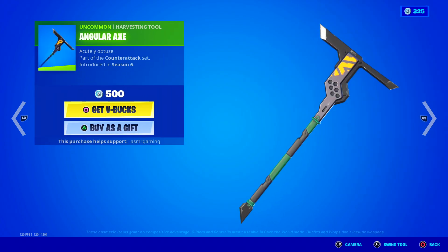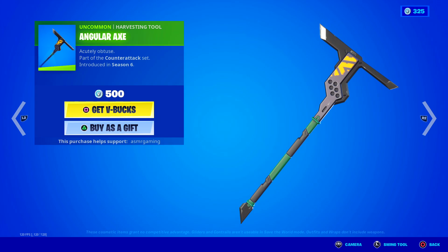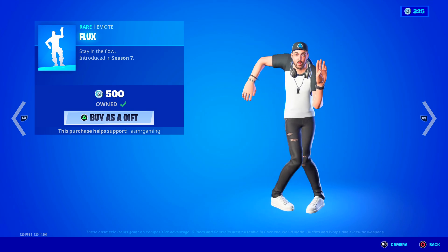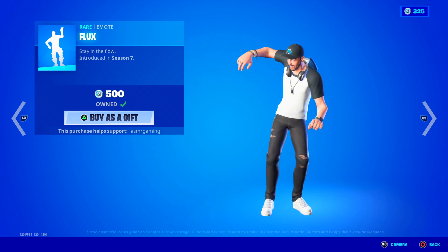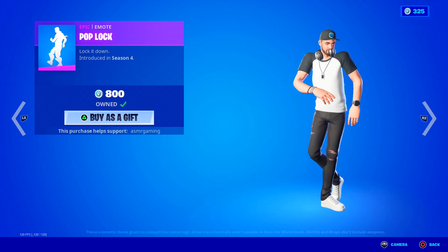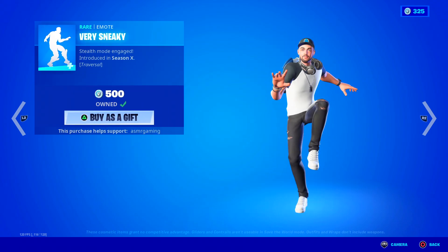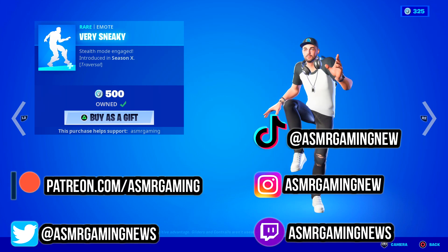This super rare angular axe — people are going to be excited about this one being back. Seriously, this has not returned on the item shop for a very long time. Acutely Obtuse. Here we got the Flux emote — stay in the flow — a crazy wacky emote but I like the music. Pop Lock is back — another great emote. The item shop has fantastic emotes today. Lock it down — love this dance; it also looks great on Ali A. And here we got Very Sneaky — it's a sneaky traversal emote. Stealth mode engaged.